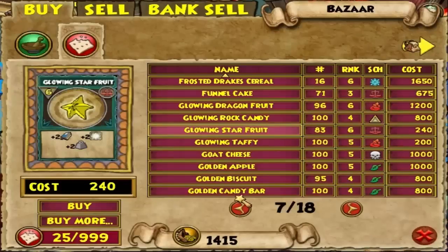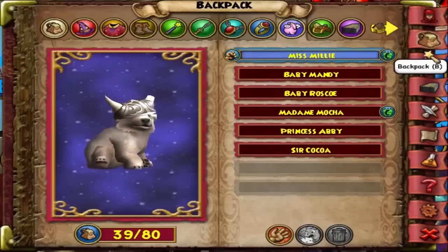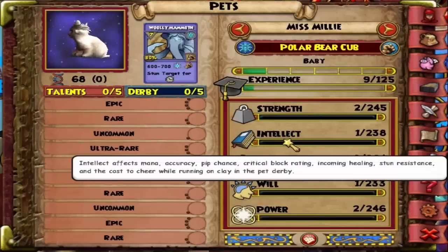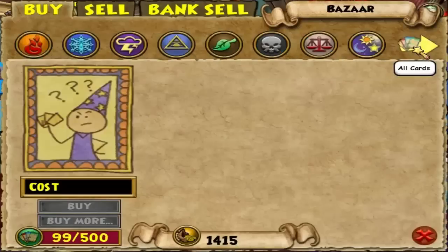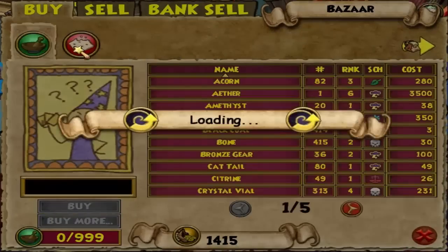Alright guys, I'm in the bazaar now. I'm a little low on gold since I spent a lot on snacks and I just hatched — I had like 40,000 gold. Anyway, the snack you want to go for is Glowing Star Fruit. It gives two power, and power is kind of hard to find in snacks. It also gives two strength and two elect — that's elect, yeah, I was right.